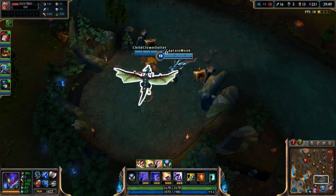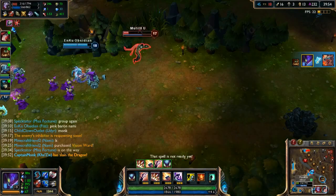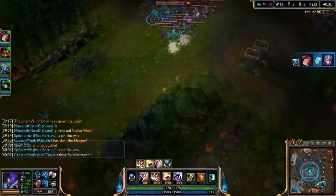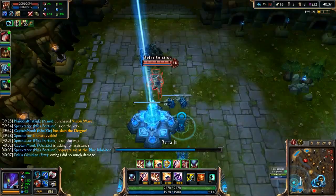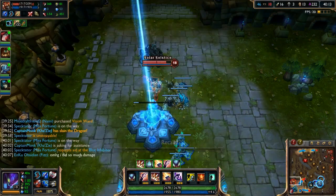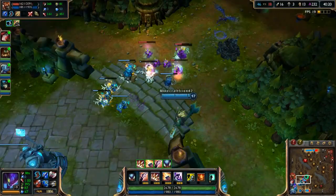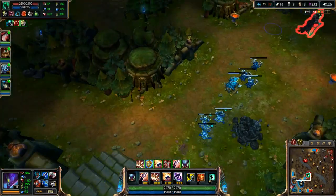We get Dragon! Now let's kill Varus — no way he's getting away. He's done. We go mid to defend and Gangplank is backdooring. Let's recall and get back — he's going to take that structure. There's nothing we can do about that unfortunately. Who would have thought Gangplank backdooring would actually be a viable strategy?